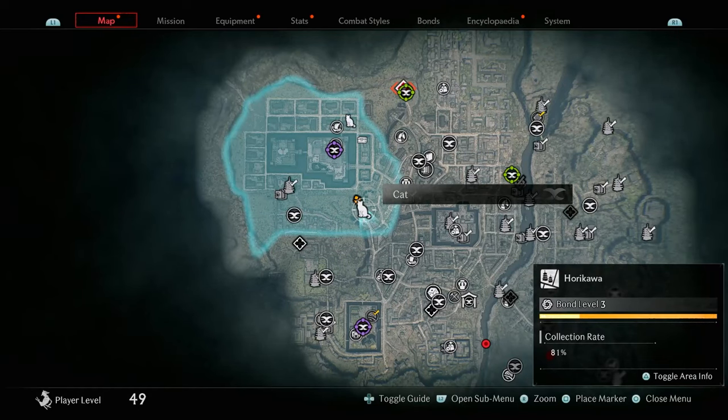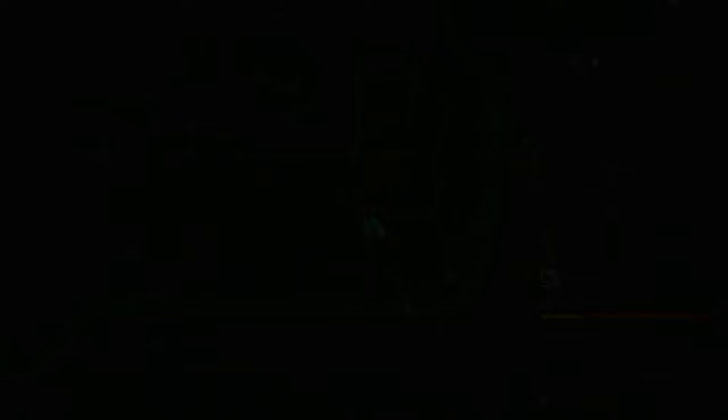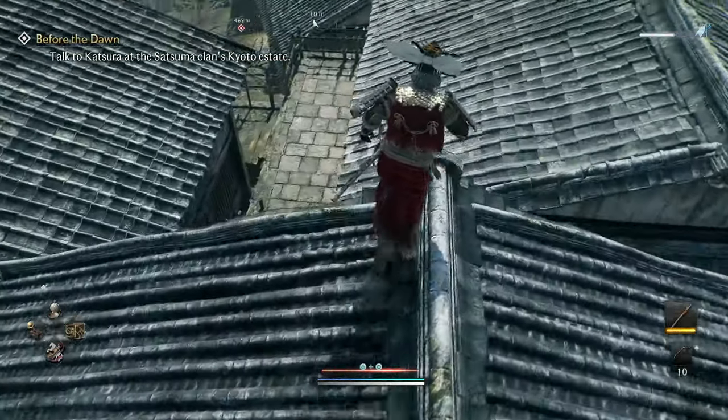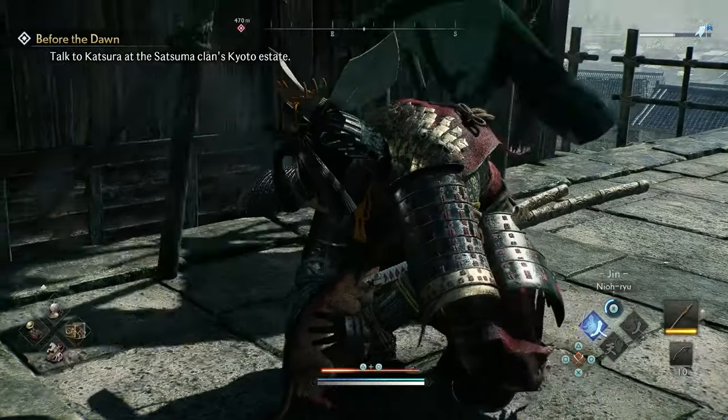The next collectible you're going to get is another cat. Come to this location where I'm standing, then run to the left of this building and you should see a grappling hook. Go over the roof here because the cat is going to be in this little corner — you can see the cat right down there and you can go ahead and pet the cat.